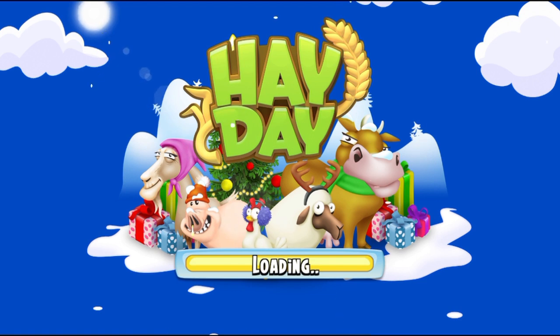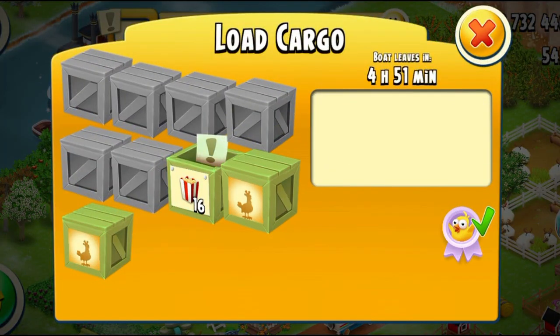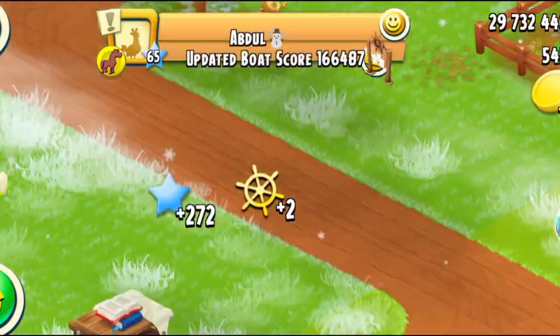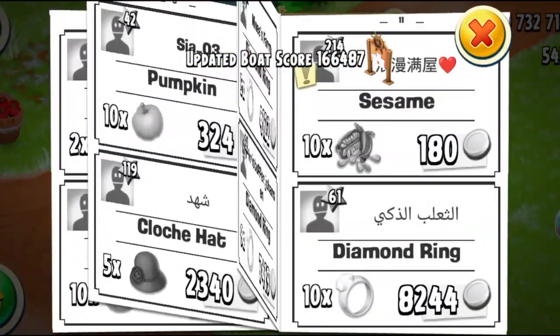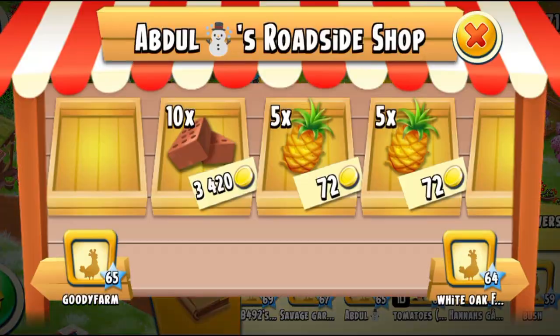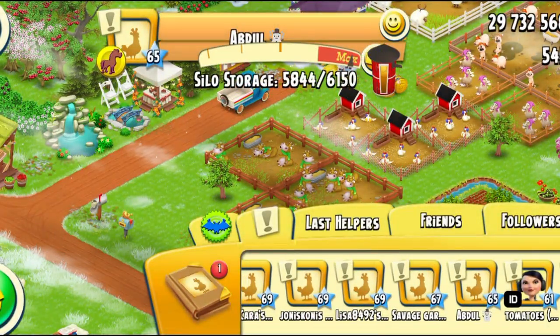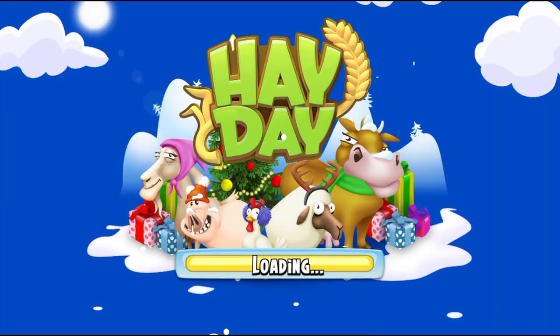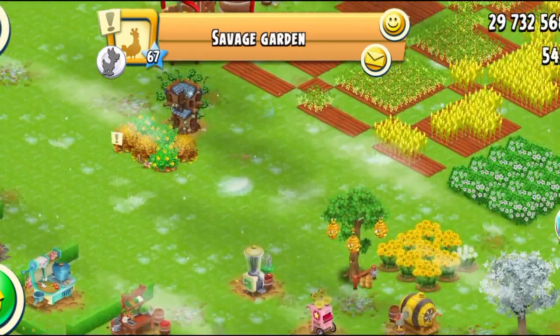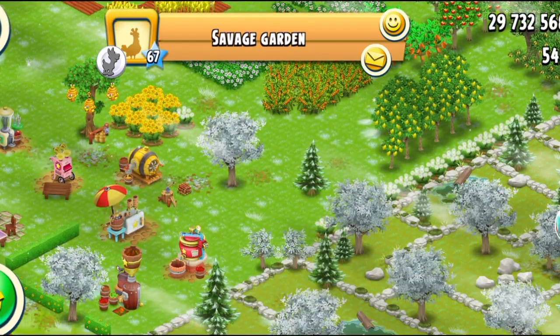Let's go to level 65. I can't believe I only have 27 popcorns — this means I need to purchase more. Let's check the shop; I'm going to get the pineapples. Thank you for that. Next, we have the Savage Garden, I think. Let's see where the help is. That was just one poor bush. I'm very close — I just need to do seven more helps to complete my event.